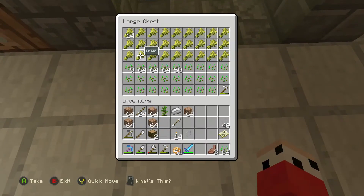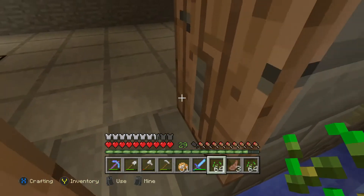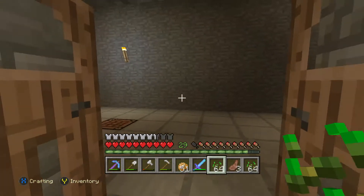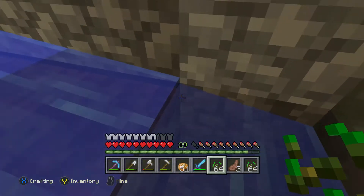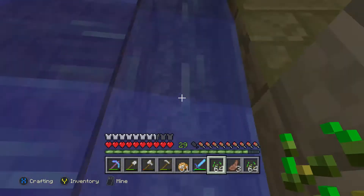My sword is called 'Get Wrecked' because it's just Sharpness 5 — it's really powerful. My Silk Touch pickaxe is called 'Silky Smooth' and my other one is called 'Good Luck'. My shovel is called 'Destroyed a Dirt' because it's an instant mine dirt. And my axe is just called 'Axe-y' because I only use it to get trees.